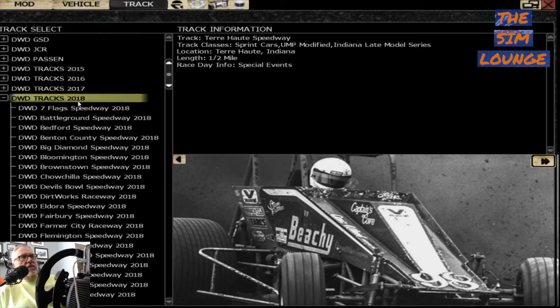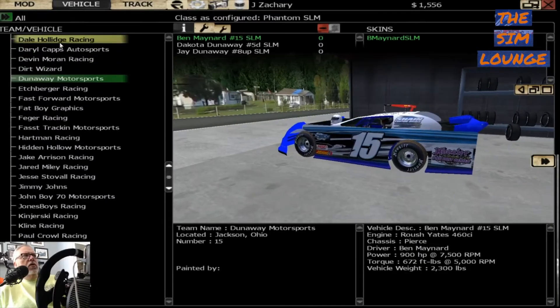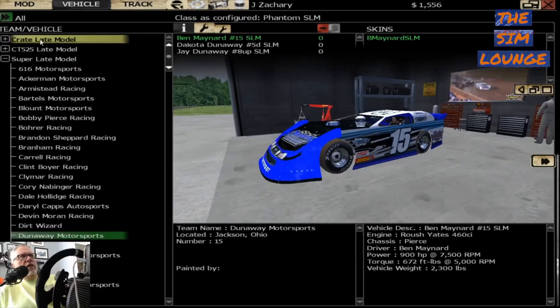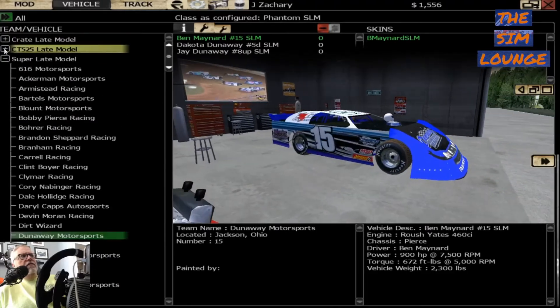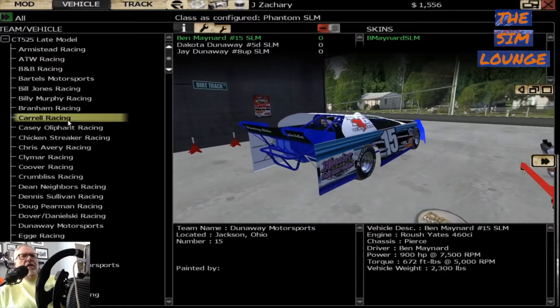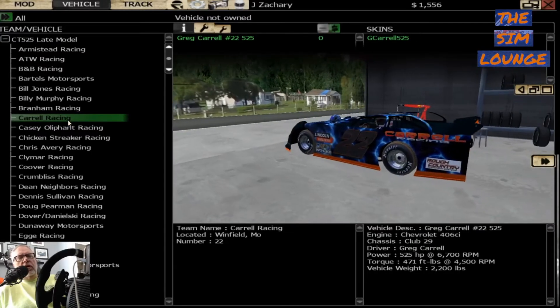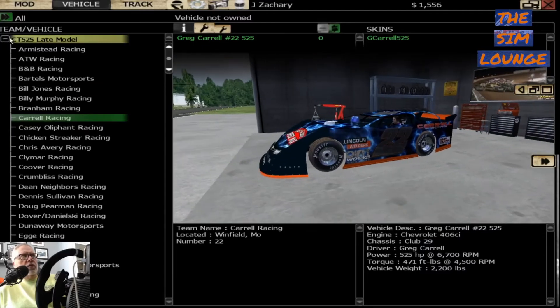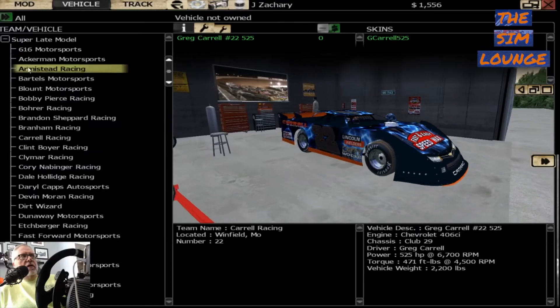Track packs from 2015 to 2018. Over here in Vehicles, go all the way to the top and you have crate late models, a bunch of them. You have CT 525 late models — about 525 horsepower — so they're in between a sportsman and a super. And then you have your super late models with a bunch of different skins.